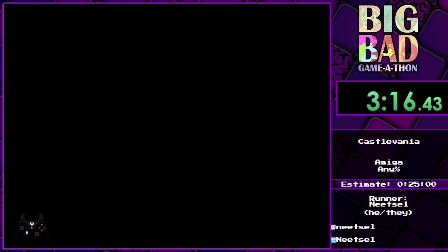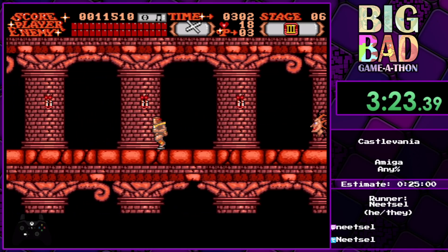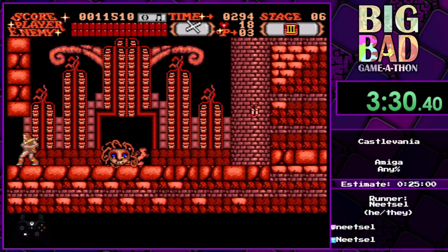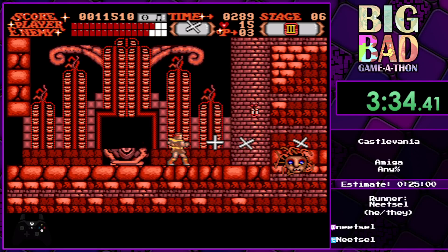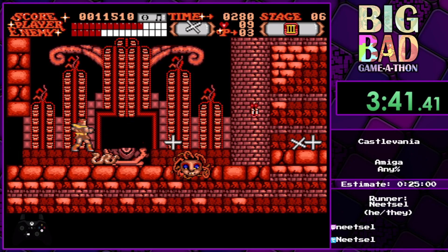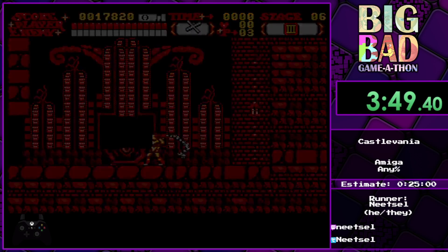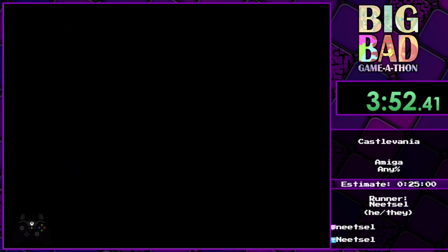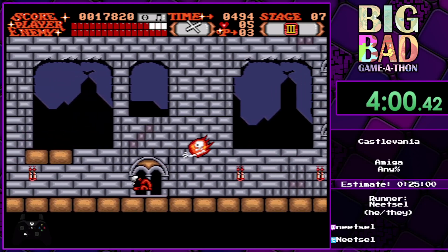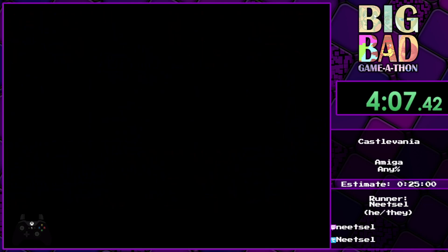Coming up is the Medusa head. So I'm going to hit it, look to the right, and make it spawn behind me so that I can just run towards the exit without having to deal with them. Okay, that Medusa head — oh god, it's beautiful. It's tiny. The worst part is it's really small, like a puppet. Trying to hit it with the whip is really a nightmare, so that's really the reason why we need the cross at all costs. It's like another version of Castlevania 1.